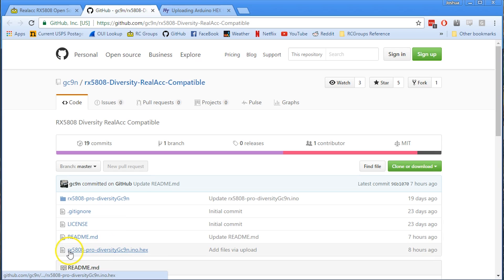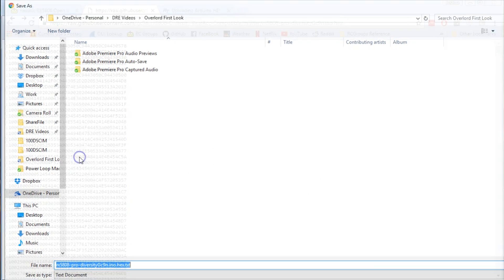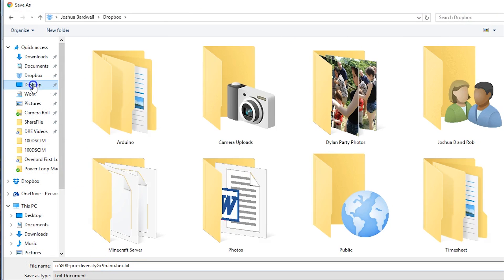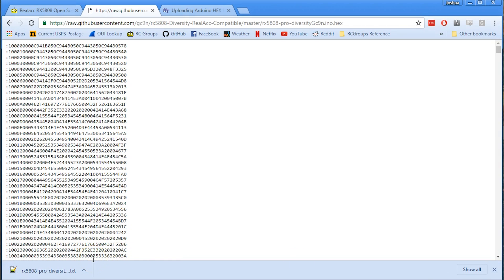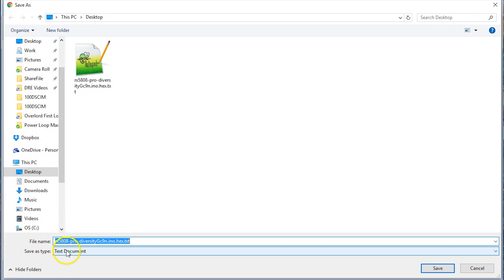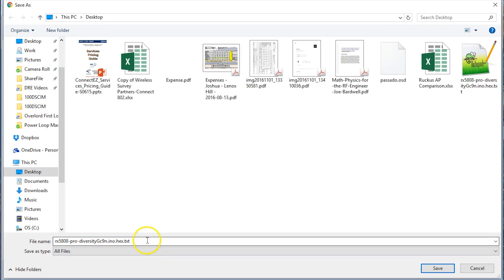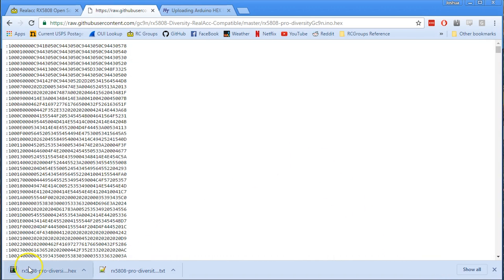We want the file rx5808prodiversity_gc9n.ino.hex. On GitHub, click on it, then click Raw, and you get the raw file — then right-click and Save As. Make sure you save it as .ino.hex and not as a text document; that's the correct file type. An INO file is an Arduino sketch, but an INO.hex file is something you can flash more easily without dealing with the full Arduino environment.